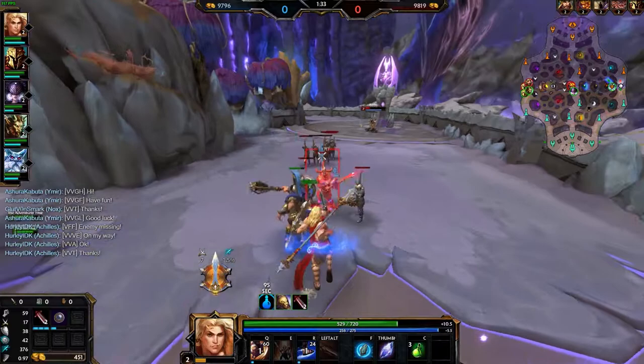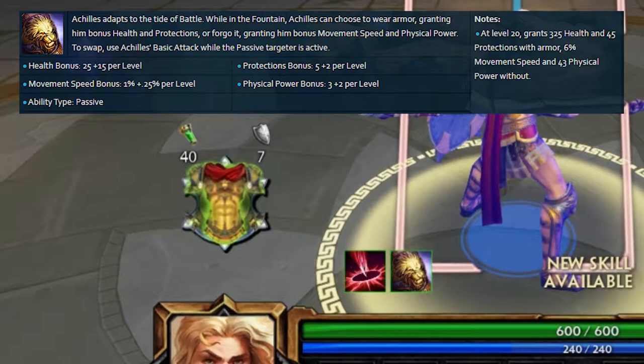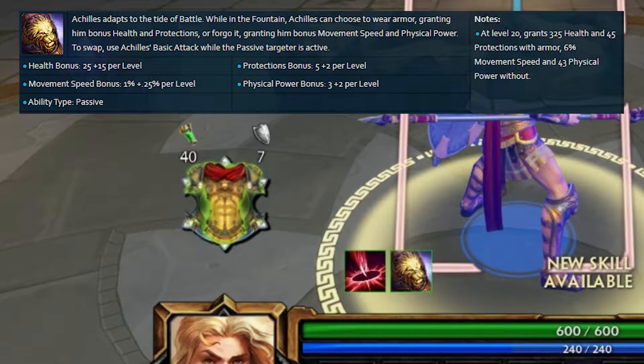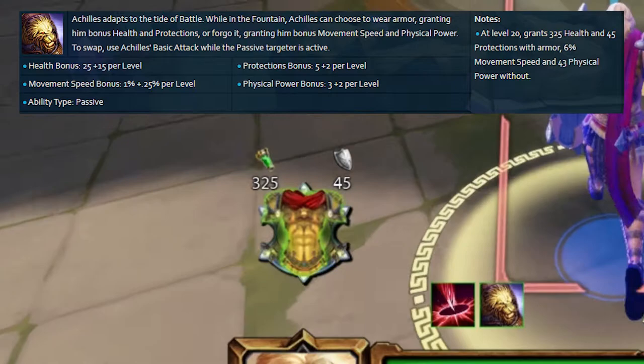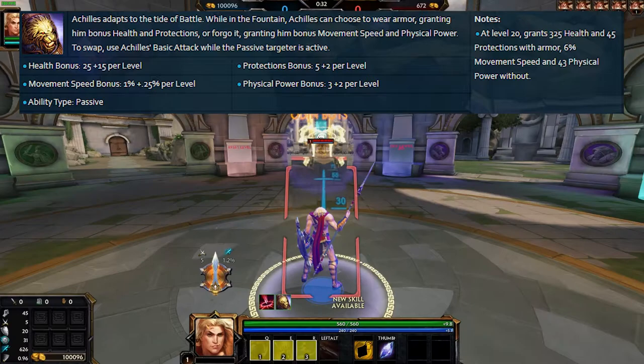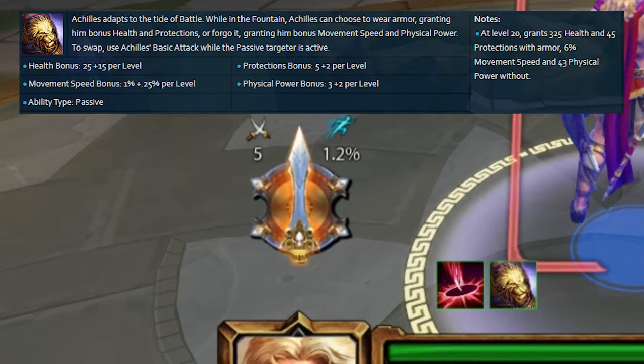When in the fountain, Achilles can choose whether or not to equip armour before he goes onto the battlefield. With armour, Achilles gains 25 extra base health, with 15 more being gained per level. In addition to this, he also gains 5 bonus protections of both kinds, with 2 more protections of each per level. This means that at level 20, Achilles will have 45 extra protections as well as 325 extra health. Those are some insane numbers, so why would you go without armour? Well, because going without armour is also insane, just in terms of extra aggression and damage instead.